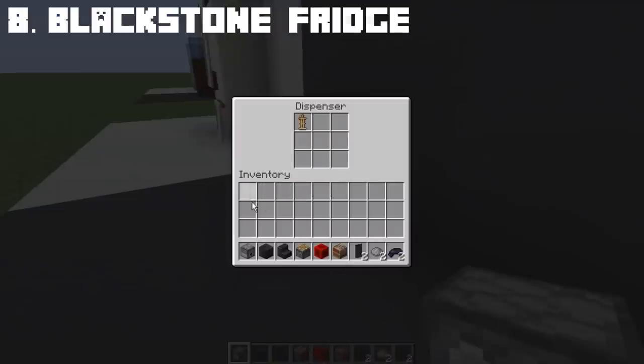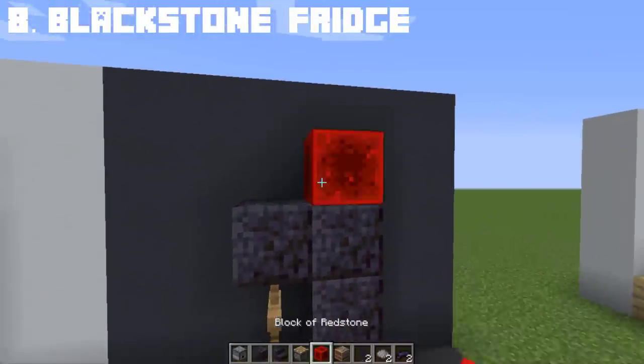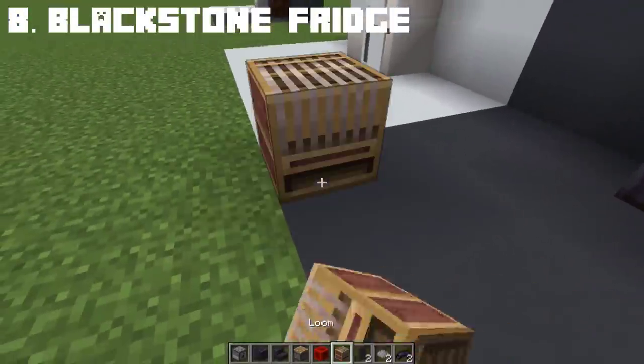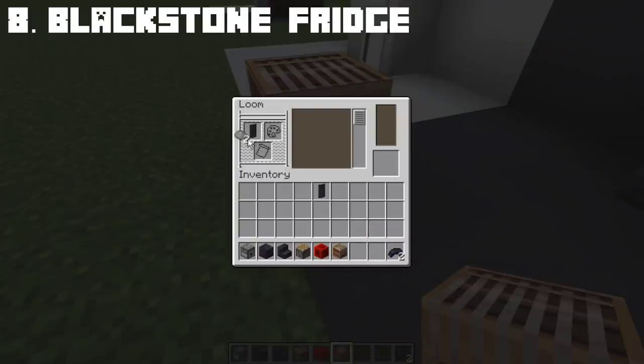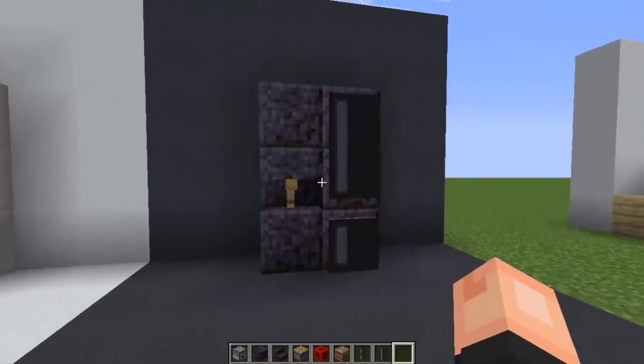Next, we'll do a black fridge design. It depends on what kind of kitchen you're doing — if you have a bright ambience with quartz, planks, or white concrete, stick to the quartz fridge. But if your kitchen uses dark colored blocks like gray concrete or dark oak planks, then use this blackstone fridge. The banners we're making serve as the fridge door. Once the banner is done, place it on the right side, and there we have a blackstone fridge.